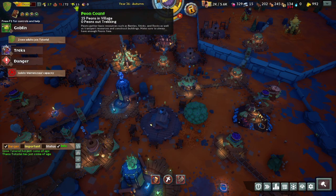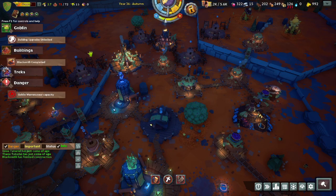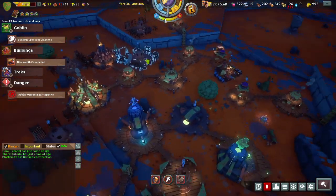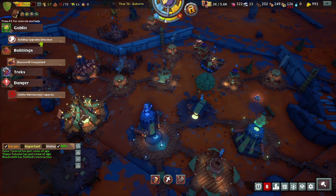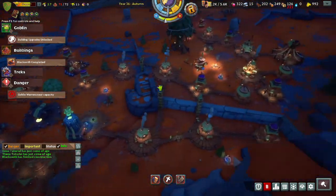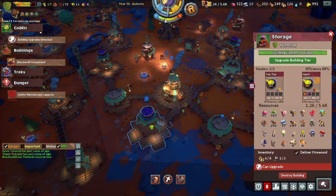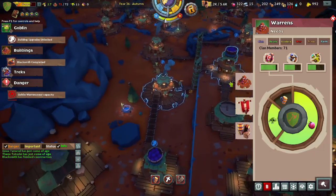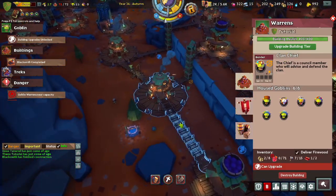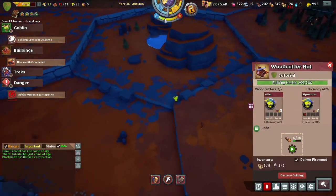Now we're in the white for peons, which I'm guessing means we have a good number of peons for a village this size. We've got to try to not exceed 15 peons. And looks like we've unlocked building upgrades. So buildings you can upgrade are the grand hall, the storage, and the warrens — I think maybe one or two other things, but mainly just those three.